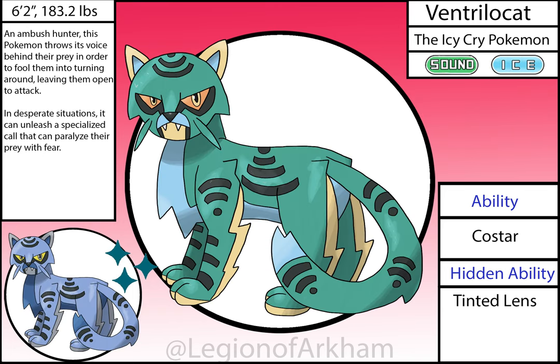Ventrilocat, the Icy Cry Pokémon — evolves via an Ice Stone. This Pokémon can use its mastery over its voice to throw said voice in any direction to fool their prey. The pattern on the body is supposed to resemble sound waves, but ironically it looks like a wireless symbol. This has a great combination of colors — I like to use this range of blue-green a lot for my sound types upon reflection.